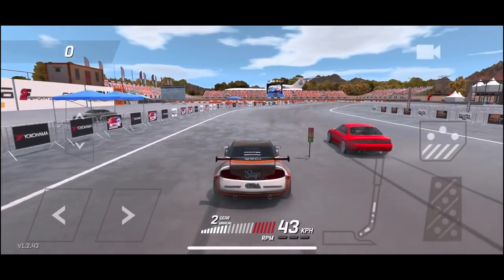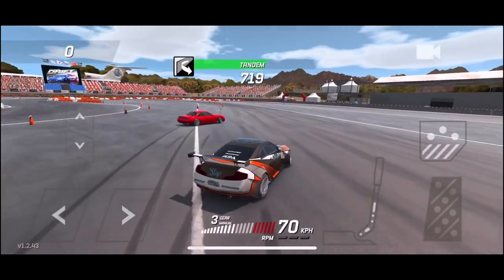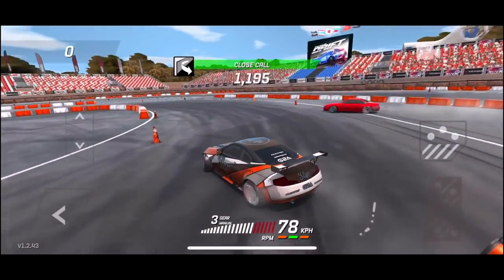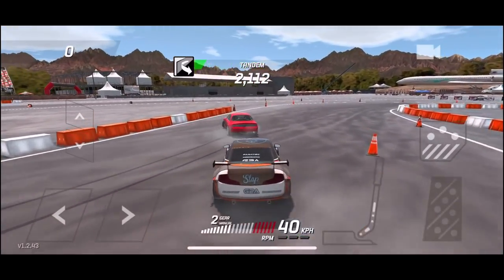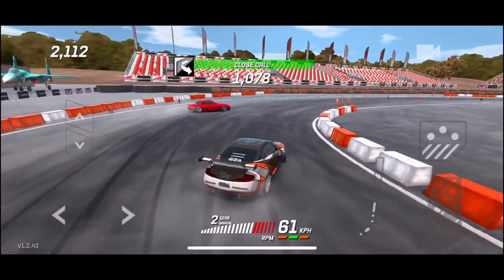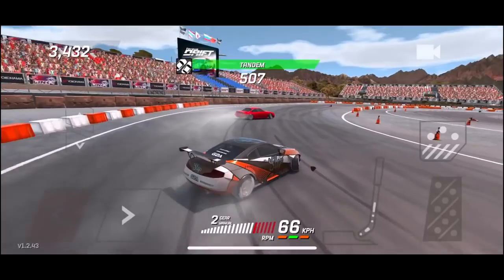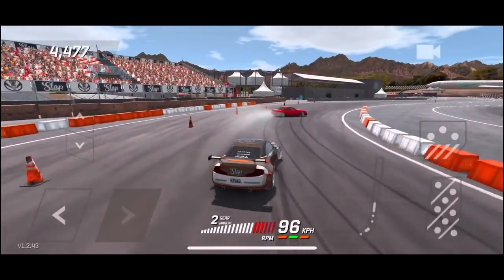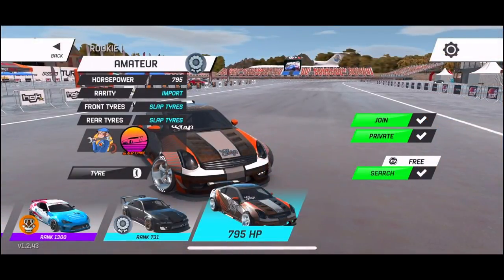If you guys can count for me in the comment section down below how many slap logos there are, I would love to know. Hopefully this guy does not screw up my run. I hate when people do that — the ghost just doesn't drift, or they'll hit a wall. And then I've got to wait for him. I don't know what to do in that situation, but we're just going to try and stay right behind him. I feel like if you screw up on your lead run, they're going to screw up on their lead run. I don't know what it is, but of course I lost. We're going to go back to the lobby. I do like that quick back-to-lobby feature now — you can really get into games fast.